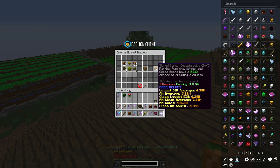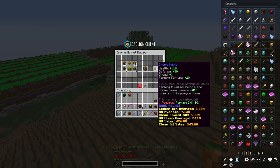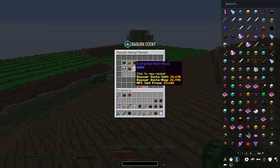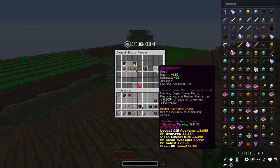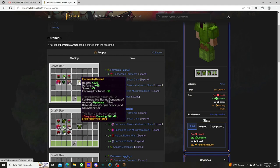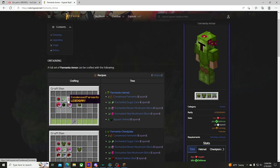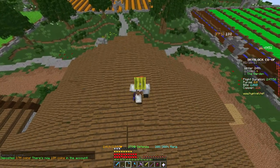The Croppie Armor has a tiered bonus that activates with two or more pieces: farming pumpkins, melons, and cocoa beans gives a chance to drop Squash. Melon Armor requires farming level 25, Croppie Armor requires 30, and Squash Armor requires farming level 35. For Fermento Armor, you need farming level 40, and 72 total Fermentos to craft the full set — but it's the best armor in the game, so it's worth it.